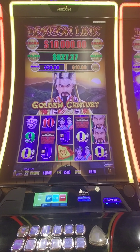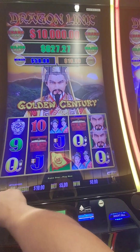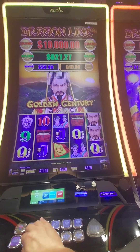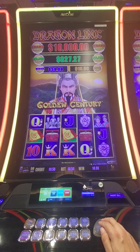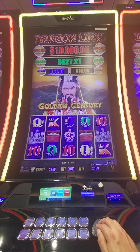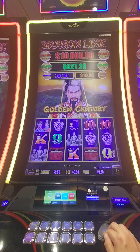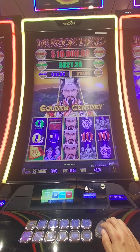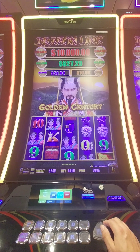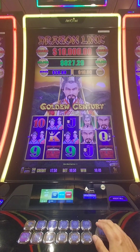Alright guys, we're back with another video. We thought we'd try the Dragon Link Golden Century — I put $10 in the machine. We're going to bet the minimum of 50 cents. Hopefully we'll get another flag — no, bypassed it. Most slot players know you need three flags or at least six orbs for bonuses. He is wild, so a screen full of him is usually pretty good, like this one makes a connection, but that didn't pay very much.